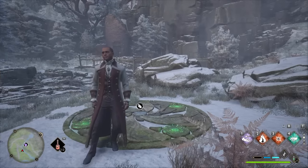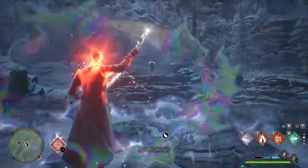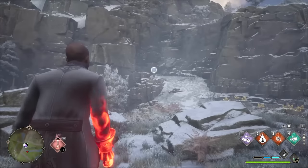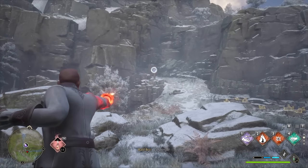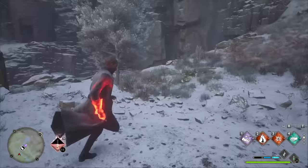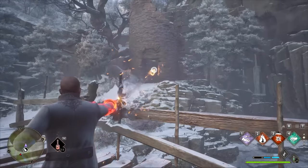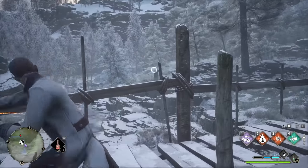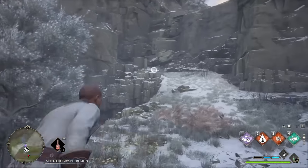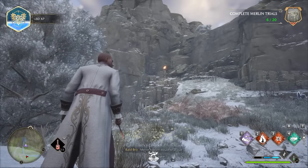The first type of Merlin Trial is one where you see three pods. They'll be in different areas, sometimes just out of range, and you have to use Confringo to light them on fire. You'll most likely need to be close enough to all of them, so you might have to shoot two and then run to the third. You have to be as fast as you can because once the timer ends, the pots will all unignite and you have to start again.